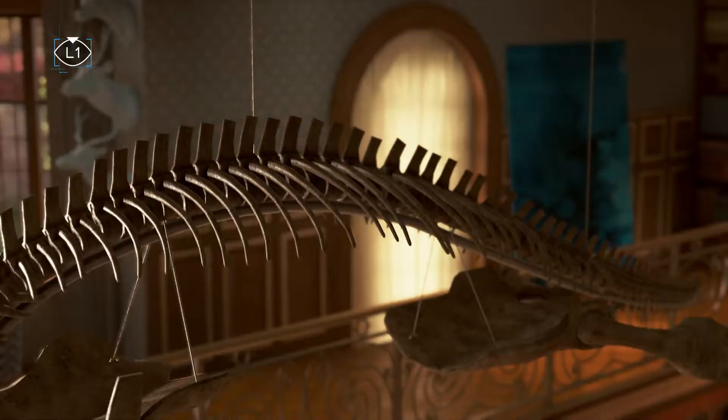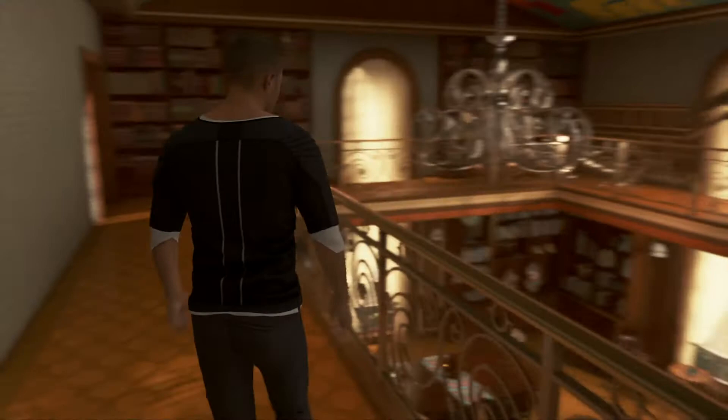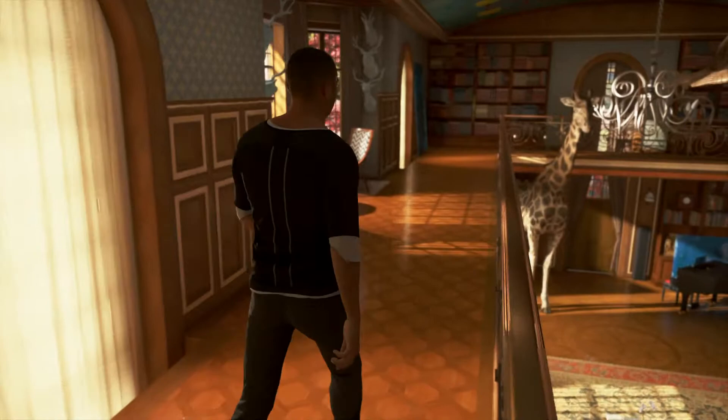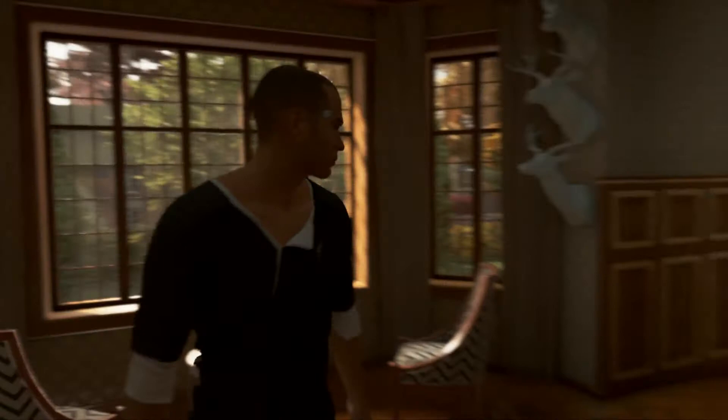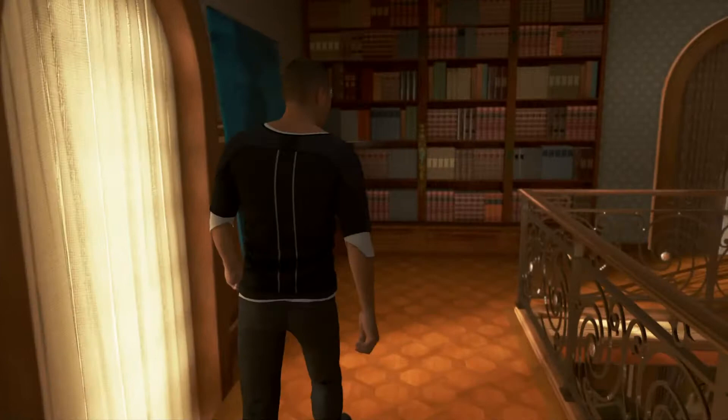Of course — dino bones. Some sort of underwater sea creature. Chandelier. I think this might be Carl right here. The rest of the room I'm pretty sure is empty. Well, I think I see something over here. And you look out the window, there's a telescope. I don't think you can interact with it though. You can get an up-close view of the giraffe — they stuck it in here from The Last of Us.